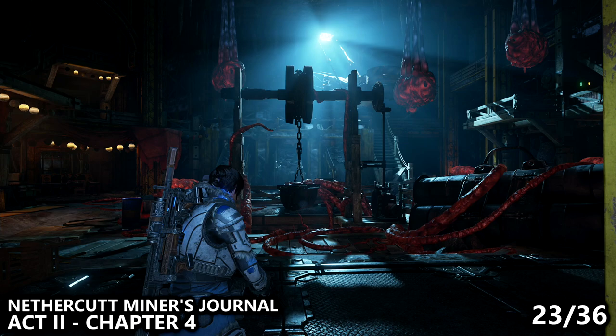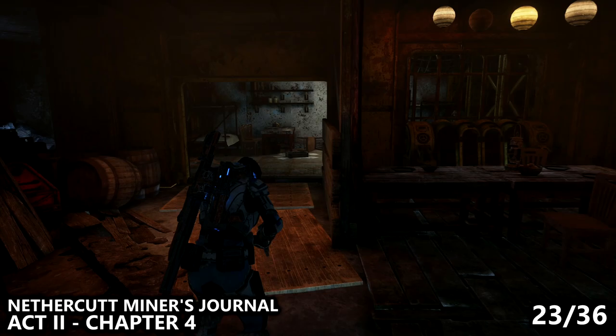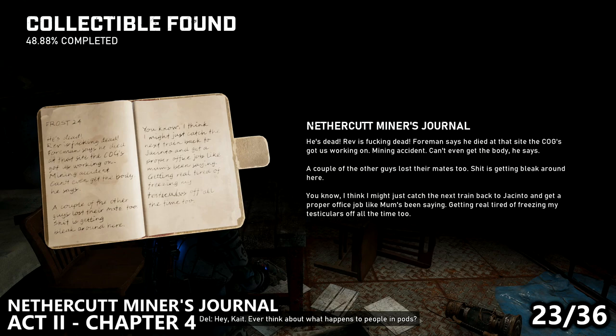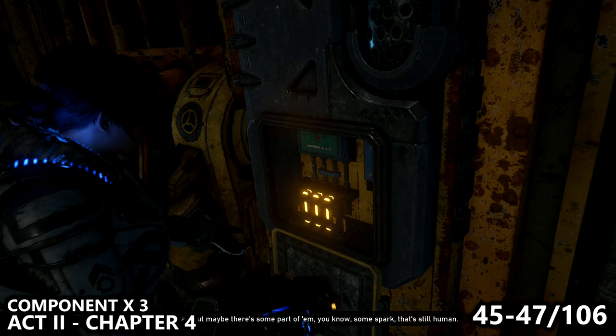In the main mine shaft area, you'll come in and there are a couple of side rooms to your left before moving on. In the side room you can find a journal of a miner — make sure you grab it. Right next to this collectible, we can also turn around and on the doorframe before leaving, pick up the components inside the fuse box — this time we get a nice stack of three.